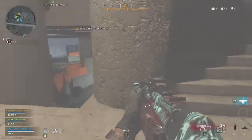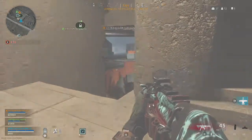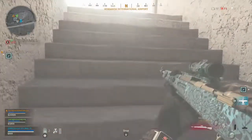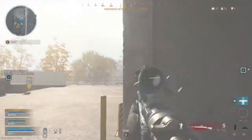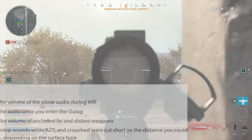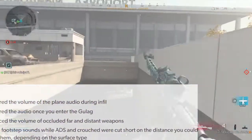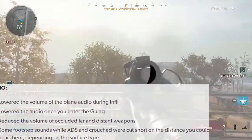What I take from these patch notes as a whole is that they still have not addressed the audio issues. Looking at some non-Warzone-specific information, there is some audio info that may also apply to Warzone: they lowered the volume of the plane audio during infill, lowered the audio once you enter the Gulag, and reduced the volume of occluded, far, and distant weapons — so you won't hear gunshots like they're right next to you. That's nice.